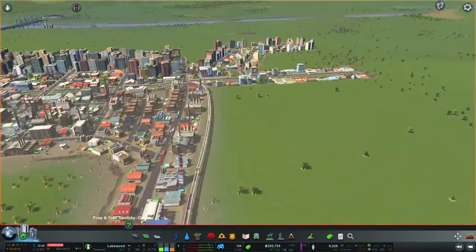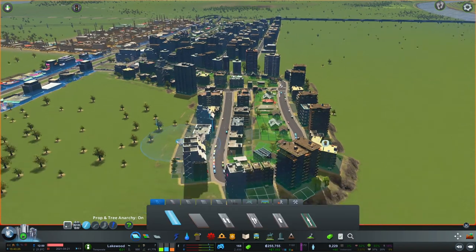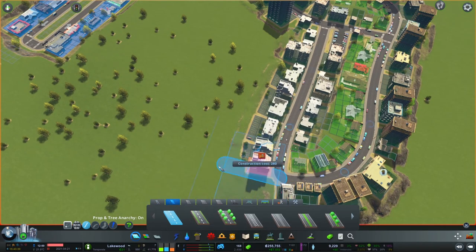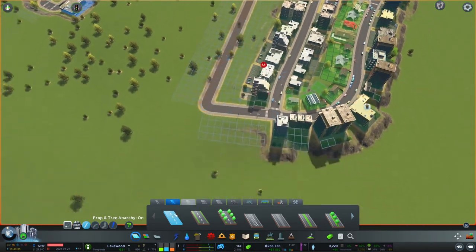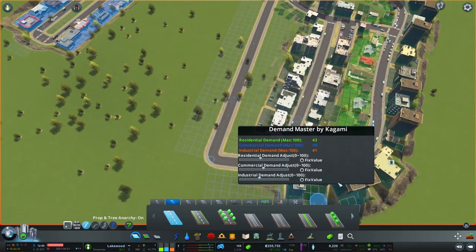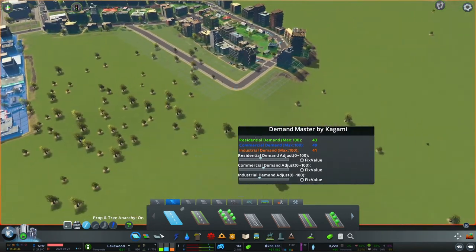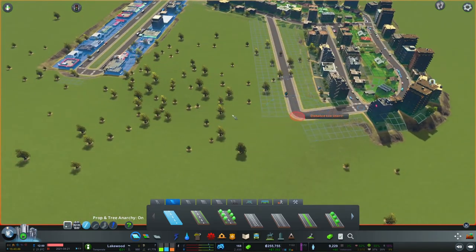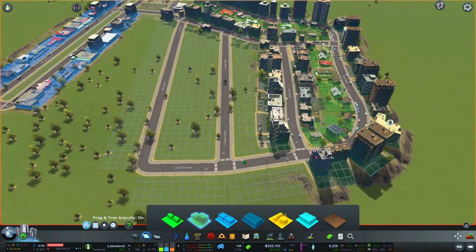Let's get started. I do want to expand this neighborhood here because we seem to have demand for about everything. I'm not using Demand Master for changing the demand, I'm just looking at the numbers. So we have demand for about everything right now.